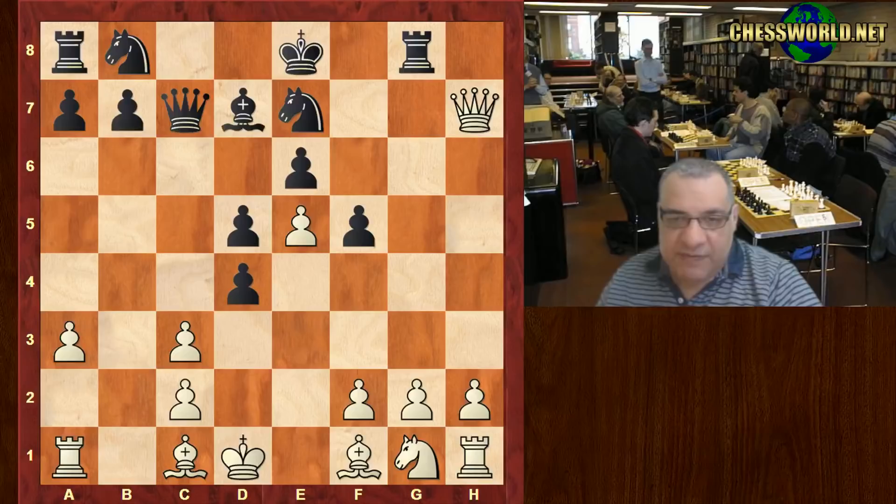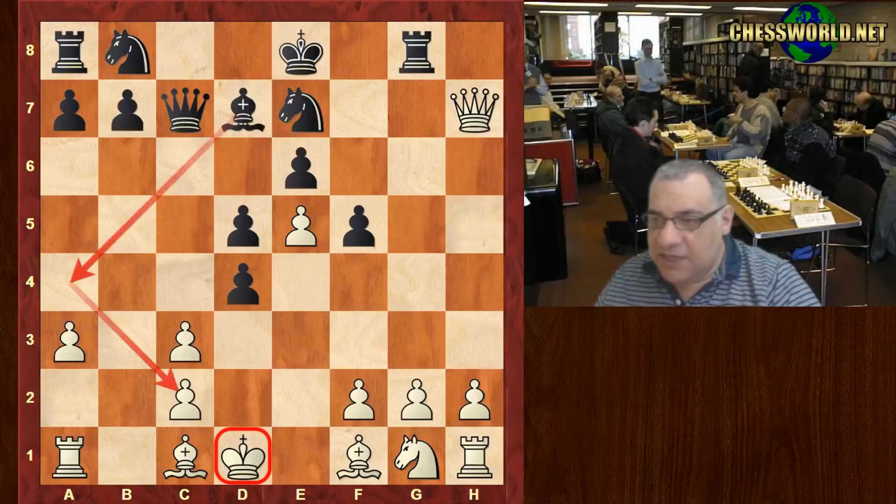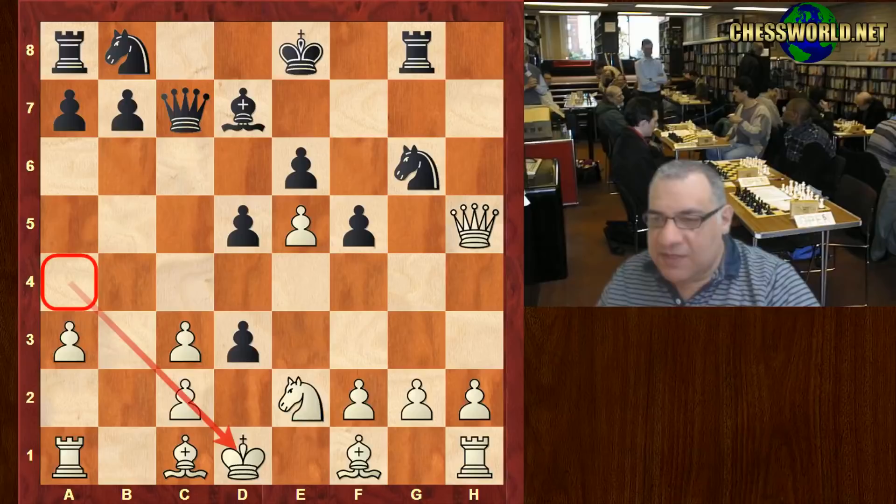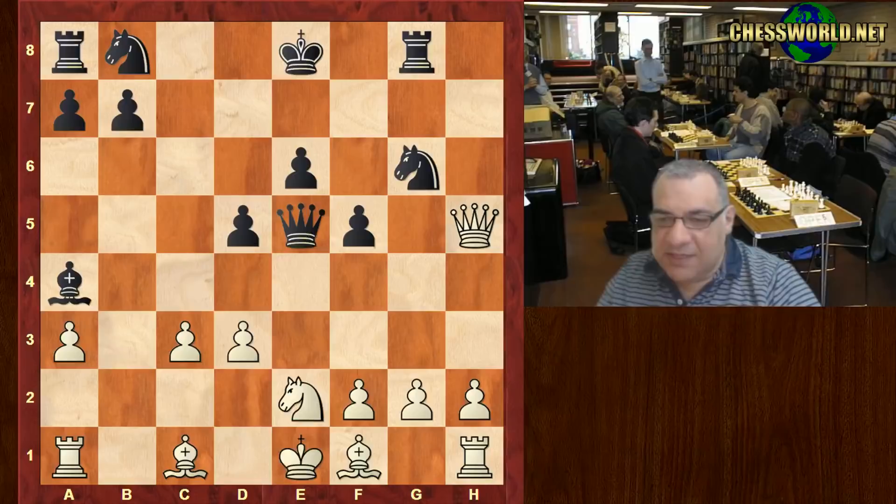Black played Bd7, trying to exploit the king on d1 with this diagonal — check. Now Ne2. Black's point is d3, trying to rip open this diagonal. It seems very scary, but that's taken, check. King e1, and black takes a center pawn. Very complicated position, but now Bg5 cuts across black's castling rights on the queenside for the moment.